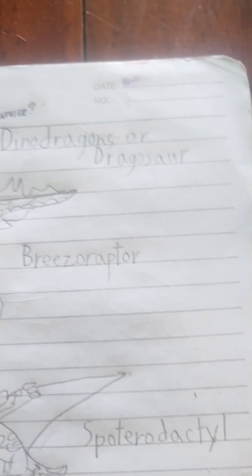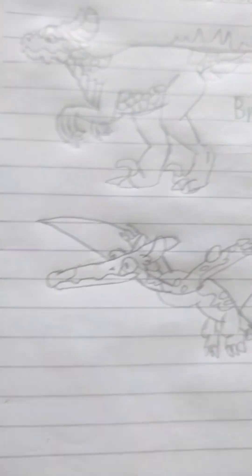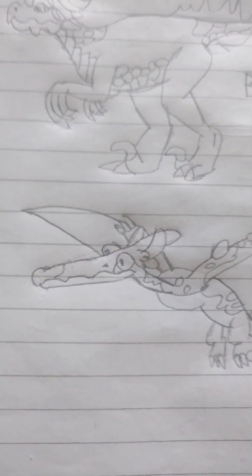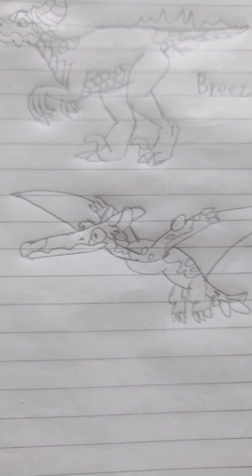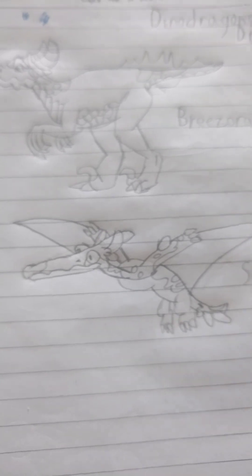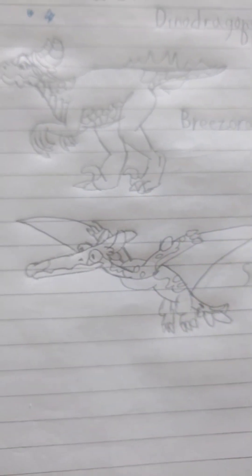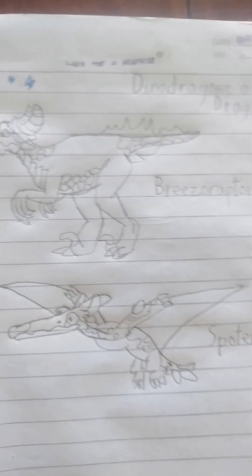A flying one that soars with its wings — the Spot Pterodactyl, name taken from 'spotted' and 'pterodactyl.' It can be a herbivore or a carnivore sometimes, and it has subspecies including the Quetzalcoatlus and the rest of the flying dinosaurs.